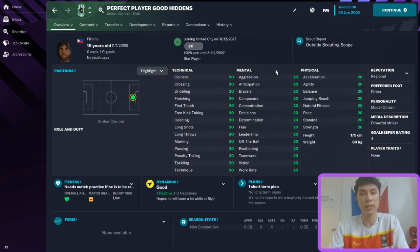So normally we look at hidden attributes from a development perspective — whether a young player will reach their full potential. But here we already have perfect players at their full potential. I want to see when they start regressing and how quickly. This will answer the question of whether, say, a 30-year-old great player with poor hidden attributes and a temperamental personality is worth signing.